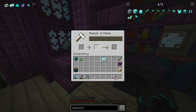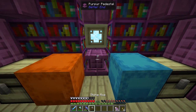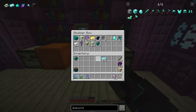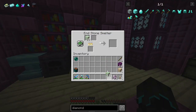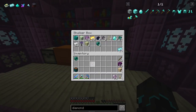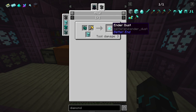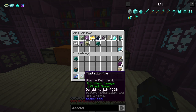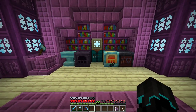Next we need sticks, then go to the smithing table and combine the axe head with a stick. We then have our very first celestium axe - our first item made from Better End, which I'm excited about! Comparing with a diamond axe: this has 9 attack damage versus 8.5, same attack speed. Very close to diamond. And we can repair it at the anvil normally, which is really cool.